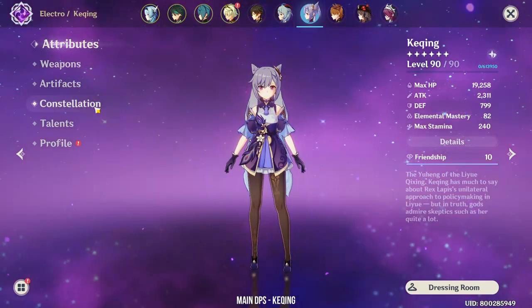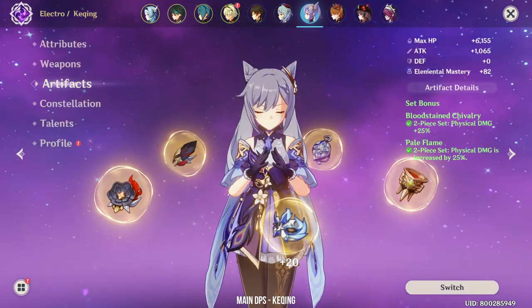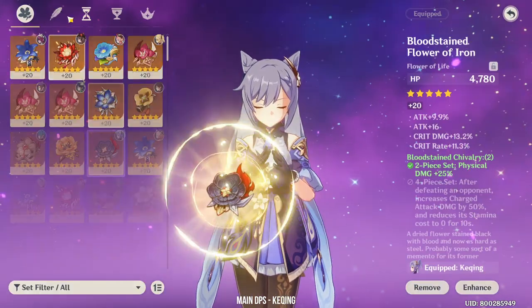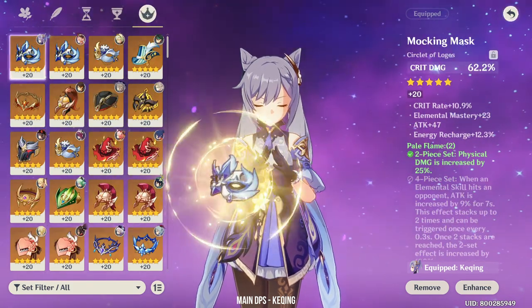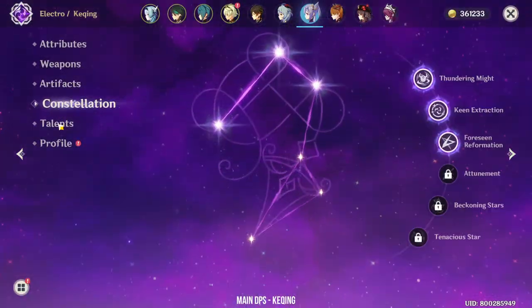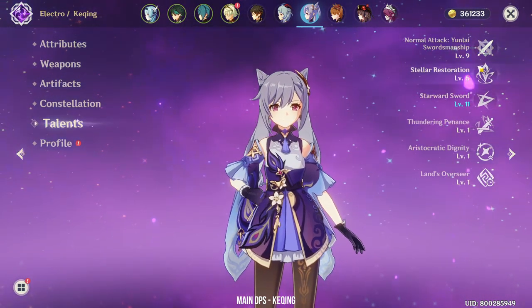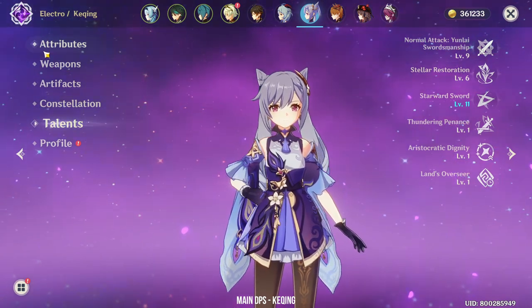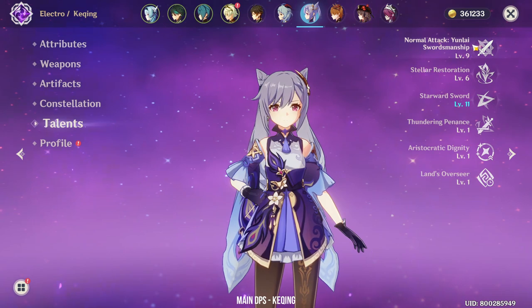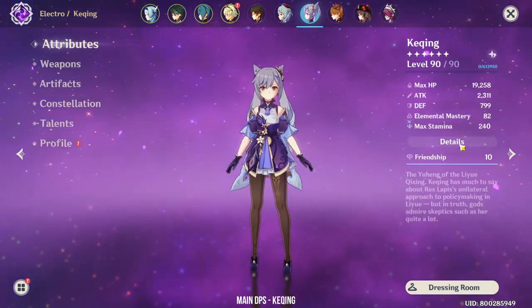Next I have my favorite waifu, Keqing. She's using Aquila Favonia with the same set as Eula — Bloodstained Chivalry and Pale Flame. She's at Constellation 3 with Talents 9-6-11. I didn't upgrade her Elemental Skill because I don't think it does much damage — mostly it's from her normal attacks and her burst. And because I play her mostly as Physical DPS, her stats are also the same as Eula.